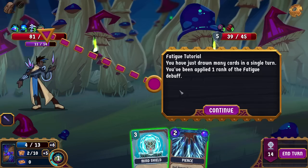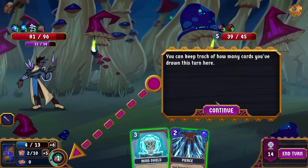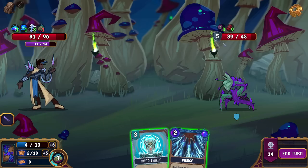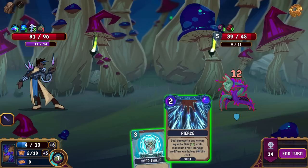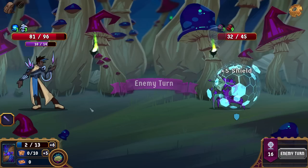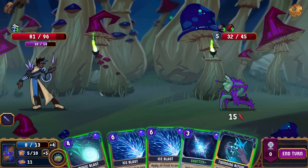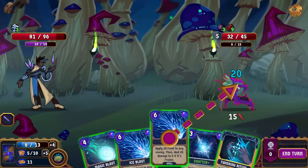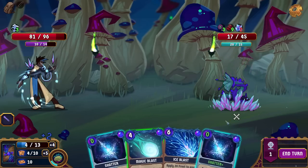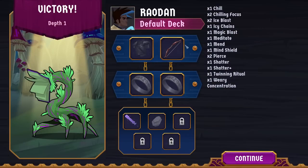Fatigue tutorial. Drawn many cards in a single turn — increase the cost of all non-mana cards drawn for a turn. You can keep track of how many cards you've drawn this turn here. So it's just an overflow: if you just draw a million cards... If I play it at the end of the turn it doesn't really matter — it just doesn't really matter. We could have kept going. We could have kept going. Victory — Depth 1.